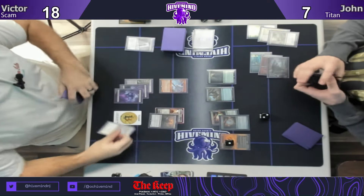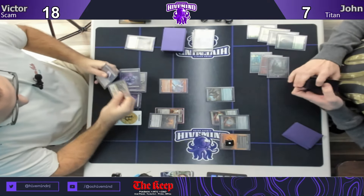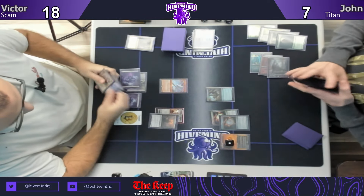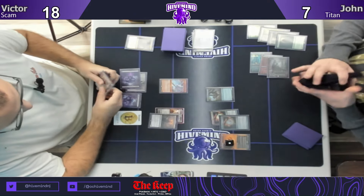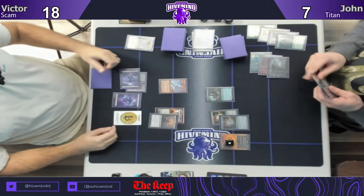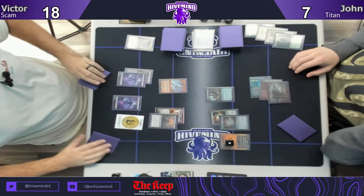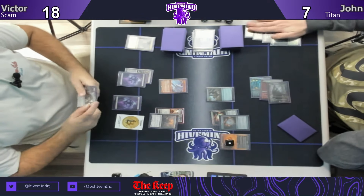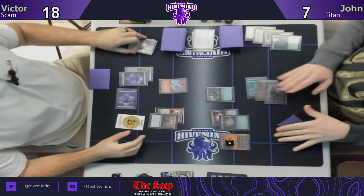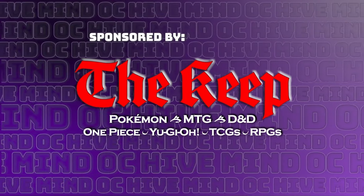Oh no, I think he missed it — I would have tried to leave the Garrison untapped here if going for anything. Victor had Not Dead After All and Kolaghan's Command so there wasn't really too much. Unless you were trying to do multiple things, it doesn't appear you used the Treasure token — I don't think the Treasure was going to be used regardless since he already played his lands. He didn't Summoner's Pact, so it's not upsetting. You have the Fatal Push for that and you're just getting in for lethal. GGs everybody — that was round four, we'll be right back with round five. Don't forget to like and subscribe.